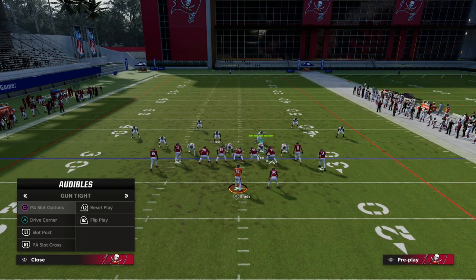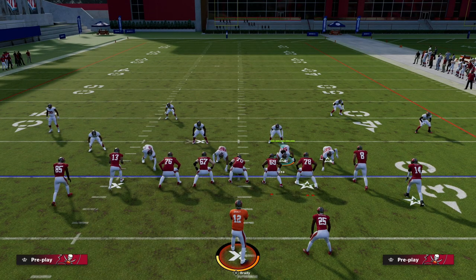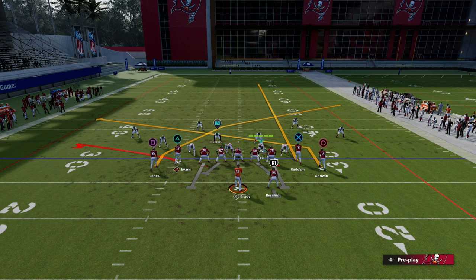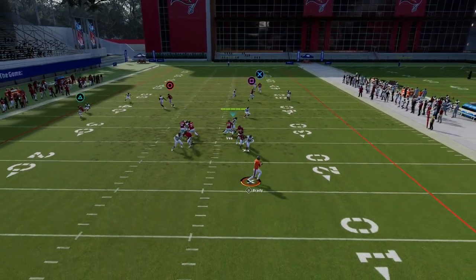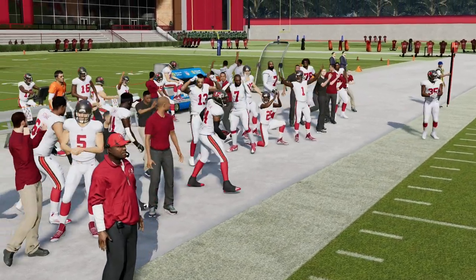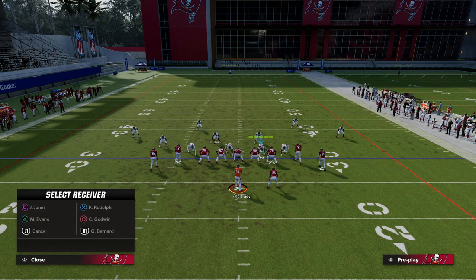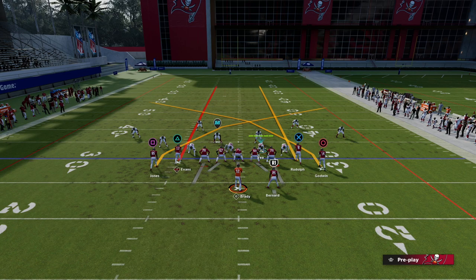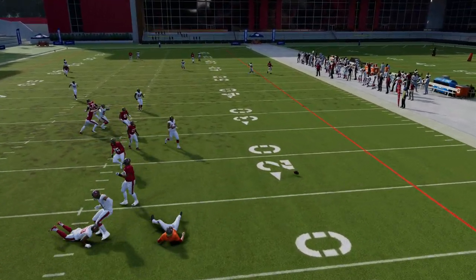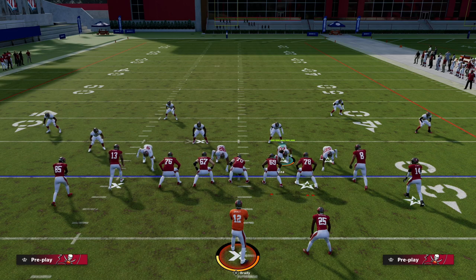Let's say we put the slot receiver on a crosser — a really popular setup from last year. Watch this defense: it basically bags that concept. Notice the quarter on the right side is able to stay, so if they run something like that, you can handle it. The left side is really the only concern, and we can use the corner there. So that's the one thing to be aware of, but we have a solution.